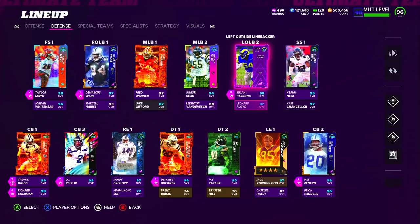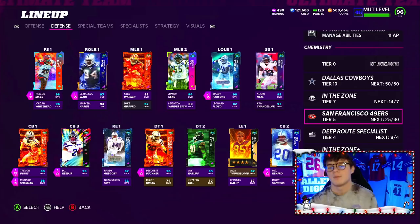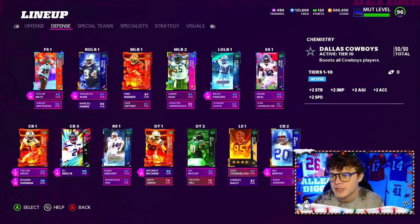What I am going to do is create a new lineup and go through this step by step. So what I mean by 50-25: we have a 50 out of 50 Cowboys team giving plus 2 speed to all Cowboys players, and then 25 Niners which gets us plus 1 speed to all 49ers players.